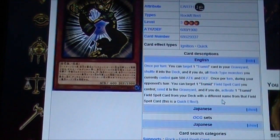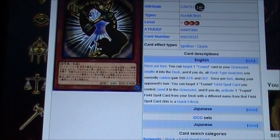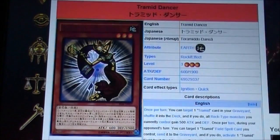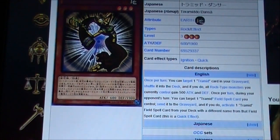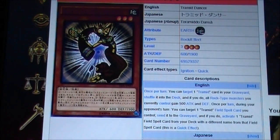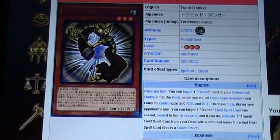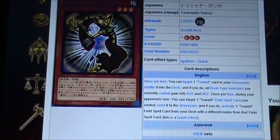So you can basically — this archetype has I believe three field spells — destroy one field spell and activate another one. That's pretty cool. This card is pretty good. It's not that many monsters, I believe it's like three, so you might want to run two or maybe three copies of this card. It's pretty solid for a first card of the archetype. You can send a Tremid card from your graveyard back to the deck and all monsters gain 500 attack and defense, and you can activate a field spell during either your or your opponent's turn.